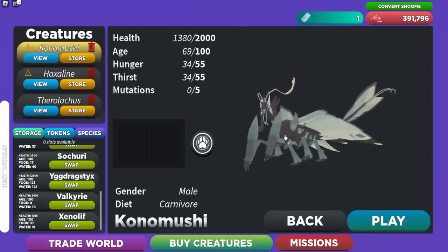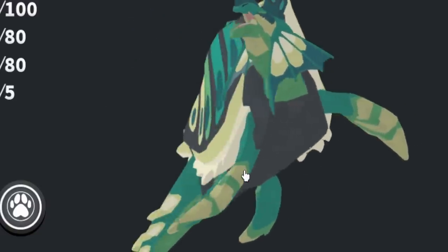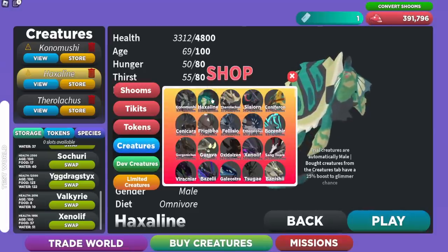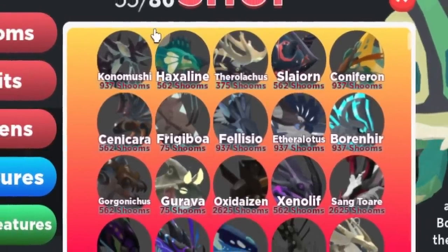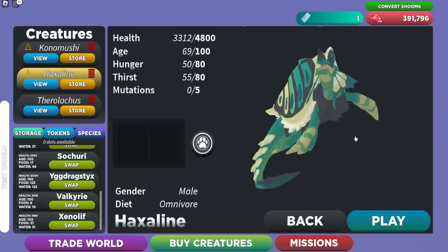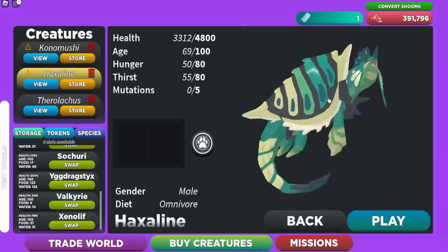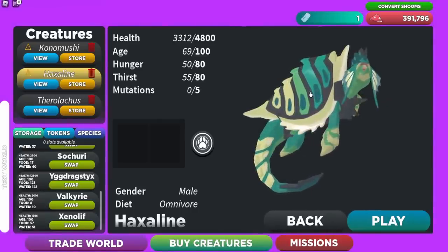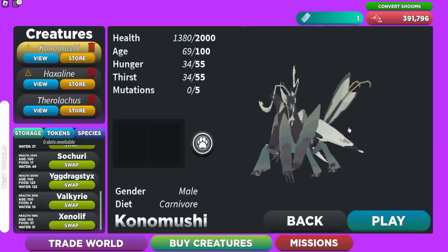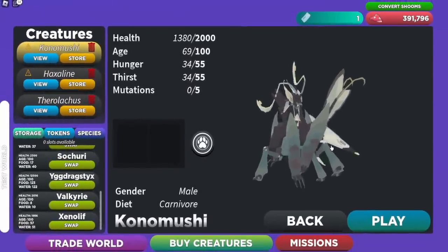Here is the Kono Mushi, one of the new creatures, and here is the Haxeline, the other new creature. I got them by going up to the mushrooms for creatures and buying them in the store shop. If you really want them right now, you'll have to do a lot of grinding. They are pretty cheap in the shop, but remember these are only store versions — not the real species — so if you die as them, you have to revive them or delete them if you don't have a revive token. Buy at your own risk.